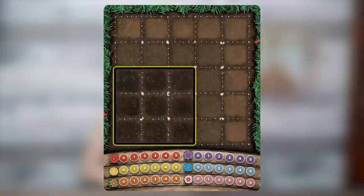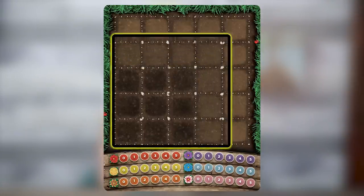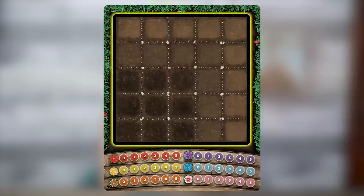Bloom is played over a total of three rounds. Each round, the players' gardens will grow marginally. In the first round, you'll have a small garden which is three tiles by three tiles. In the second round, it will grow to four tiles by four tiles. And in the final round, it will grow to five tiles by five tiles.